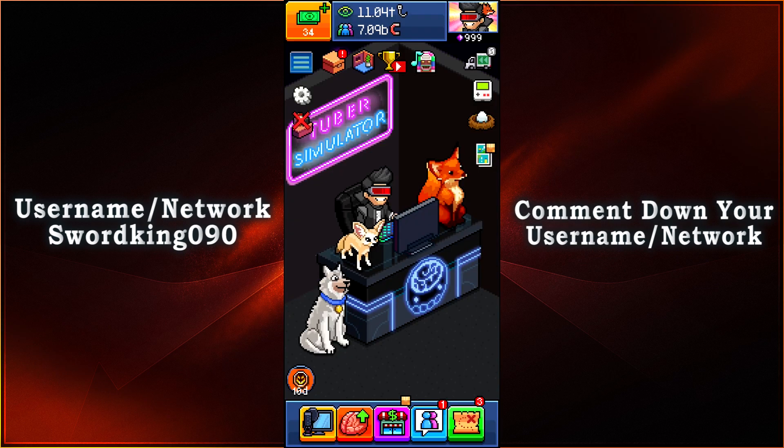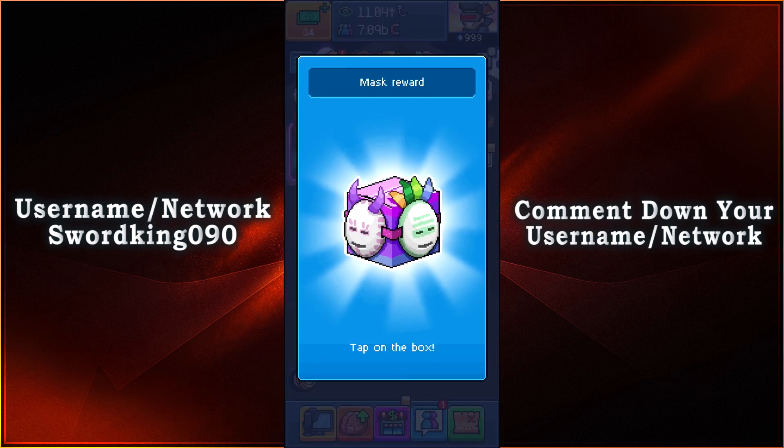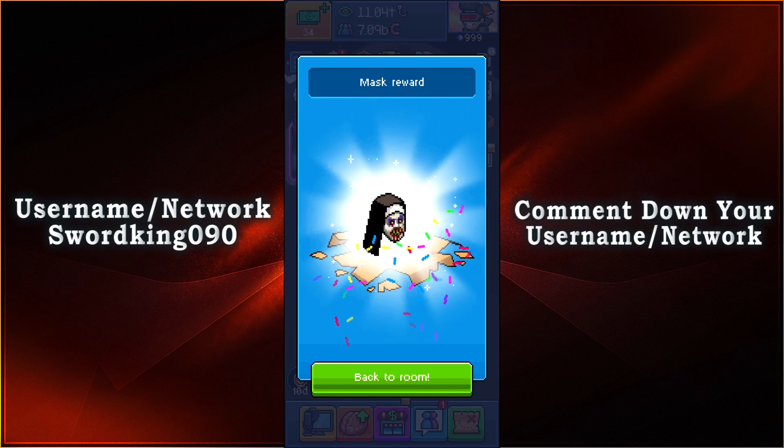Without further ado, let's go ahead and get started, get these 3 quests out of the way — 1, 2, and 3 — that is done, we got our 1,000 tokens, and then a couple taps here, and look at that.